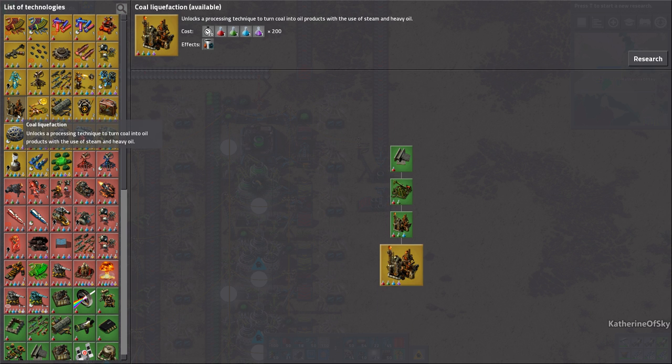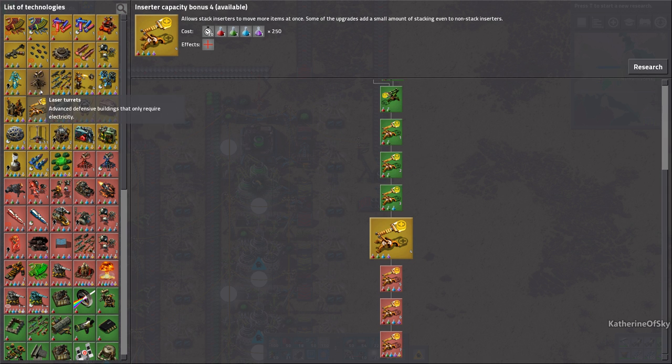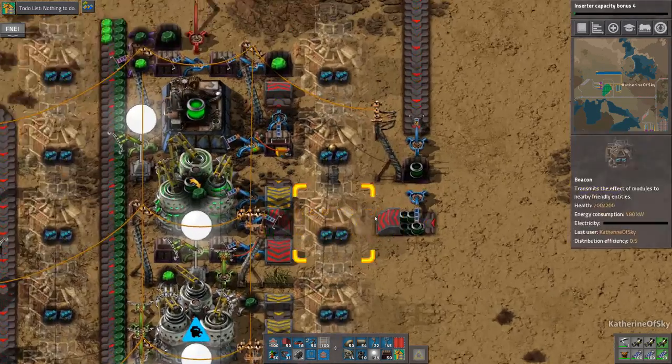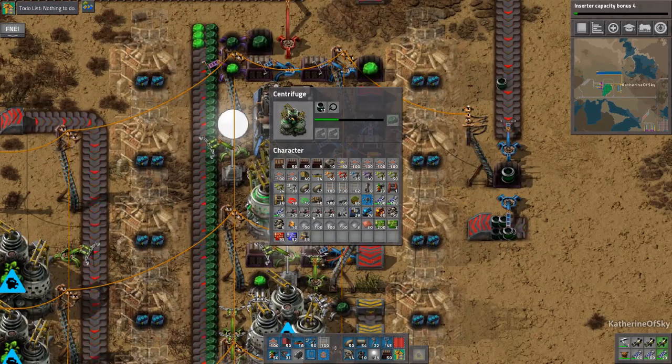We don't need any of that. In this playthrough we don't have lasers — but in our multiplayer playthrough we will need them because there are biters. There are biters. But we're going to be okay — we might not die. We'll be fine.